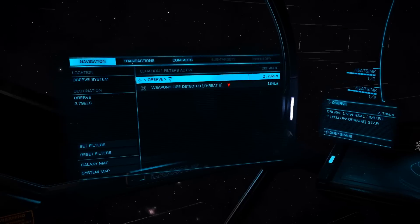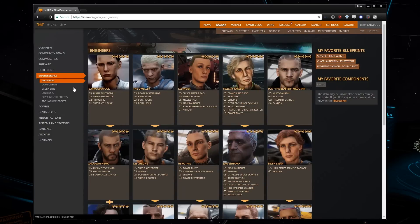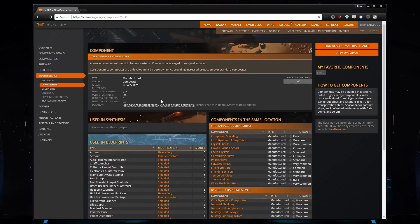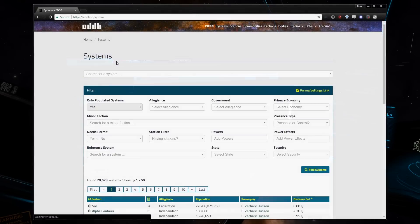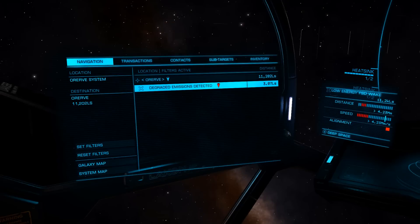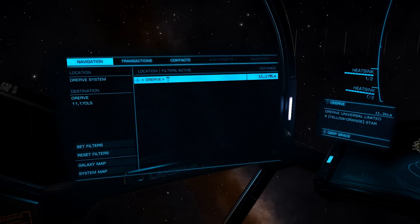First, you'll want to use Inara to find the best system type for your material. Just go to Inara, Engineers, Components, and find the specific component you're looking for, like Core Dynamics Composites in our example. You'll see these have a higher chance of spawning in Federal systems in Boom state, so then fire up EDDB.io, go to Systems, and find a Federal system in Boom. Once you arrive in system, lock the primary star as a target, put it at your back, and head off at a roughly 45 degree angle from the plane of the star system.